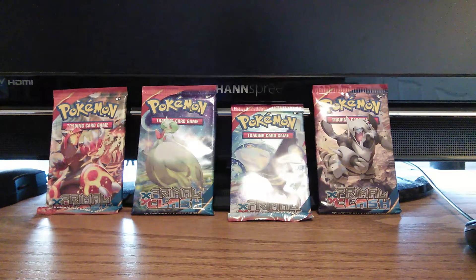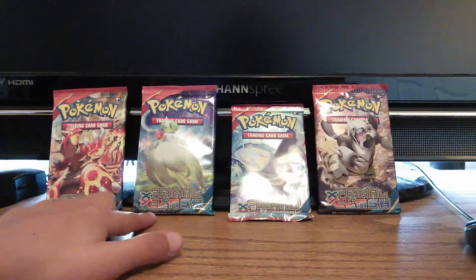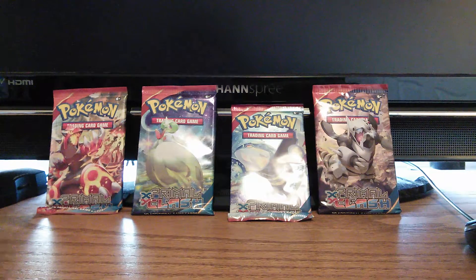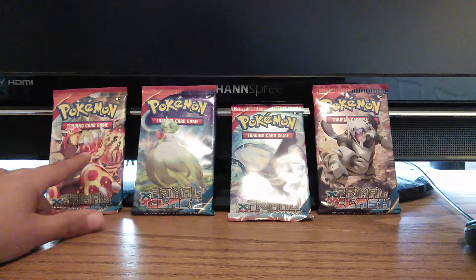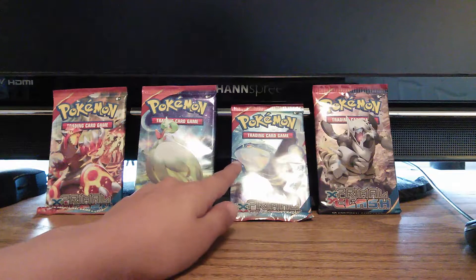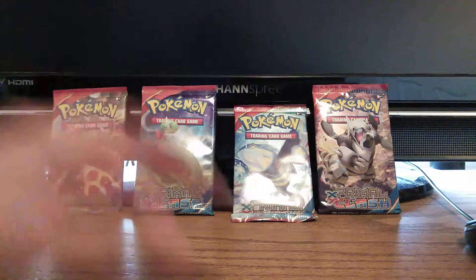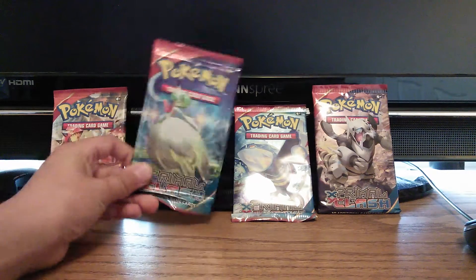Hey guys, what's up! Today I'm going to be showing you the new Pokemon card set that comes out. It's Primal Clash X and Y. I swear this should be Ruby and Omega — these guys didn't exist. I'm not sure if we're in Kyogre or X and Y... mega primal... I don't know any of this stuff, but let's get straight into this.